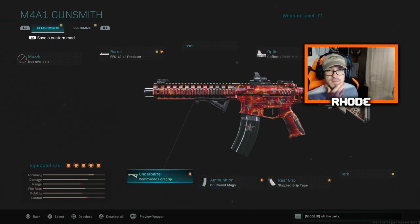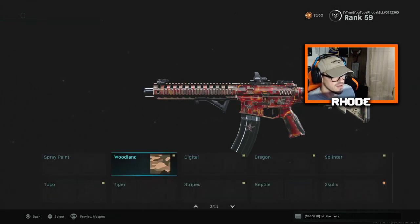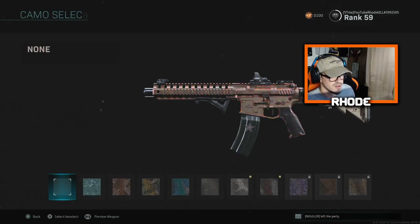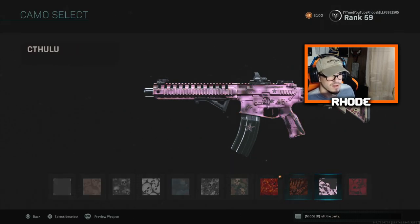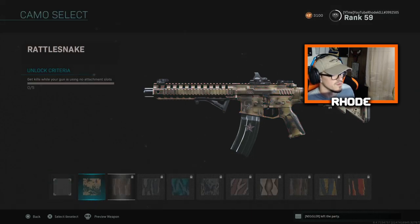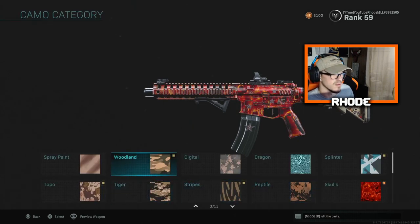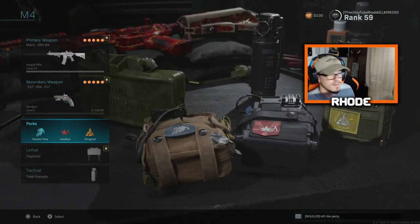Under barrel is the commando foregrip. So that's what we're rocking with that and the camo right now. We almost have gold — like I said, we almost got all these done. Several of these — crouching kills, those would be easy. Most of those are done, just a few more hipfire kills. Then we unlock gold. I'm running double time, hardline, and shrapnel for two claymores — claymores are so OP in this game.